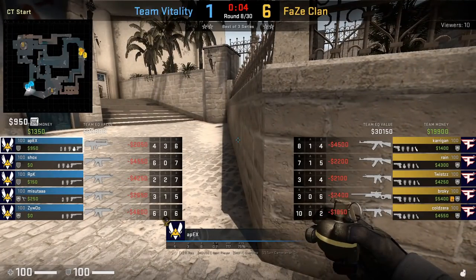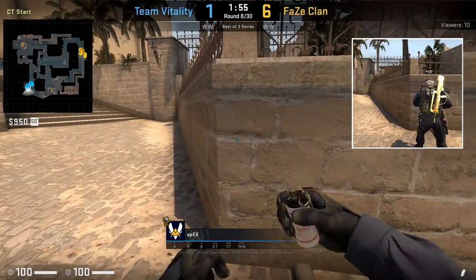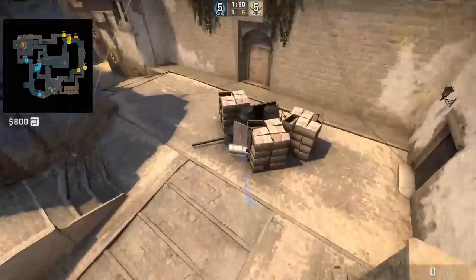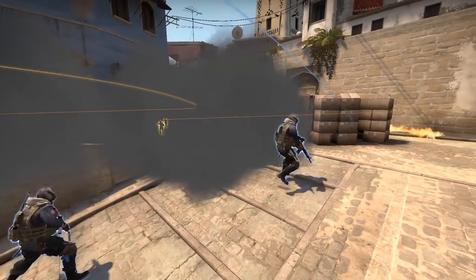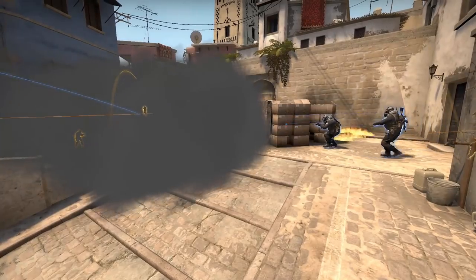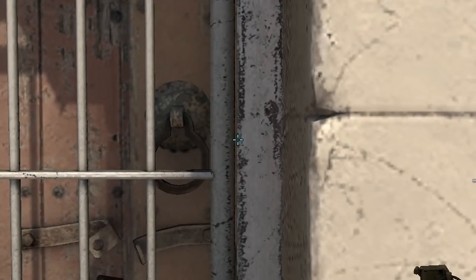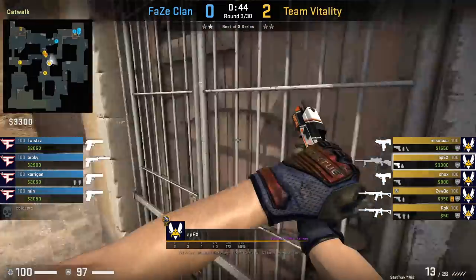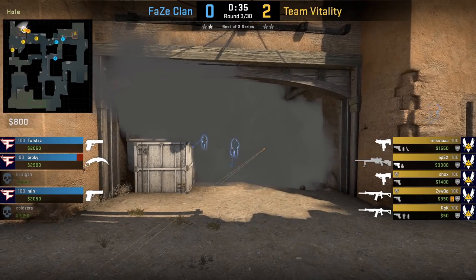Apex in CT spawn is going to smoke top mid ramp to allow his teammates across to take control of the top boxes. He positions himself with the corner of the wall, aims at the right of the vent in the middle, and jump throws. Be careful as the smoke does leave a small gap to the right. Apex is also going to smoke top CT spawn boxes from catwalk by positioning himself with this wall, aims above this wood, then jump throws. Pair this smoke with a mid to B smoke and a molly for the boost and you have a good set to split B.